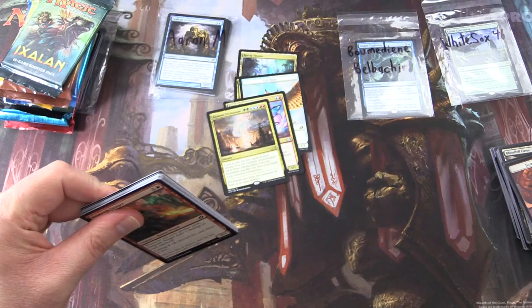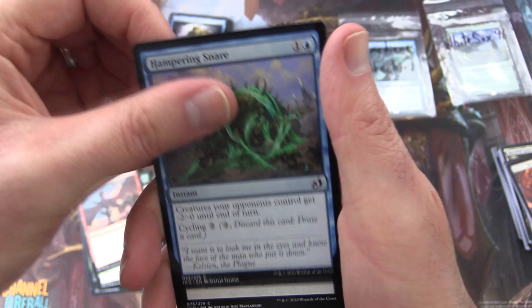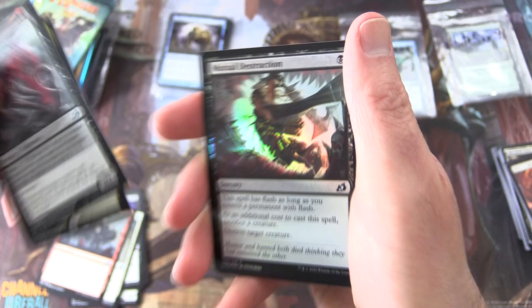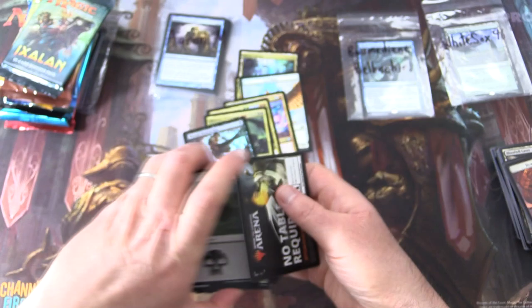Last pack for Aaron. Hoping for a Planeswalker or another Triome — I know, I know, greedy, greedy, greedy. We have Drannith Stinger, Imposing Vantasaur, Mutual Destruction, Fully Grown, Plummet, Drannith Healer, Raking Claws, Hampering Snare, Blood Curdle. Uncommons: Sanctuary Lockdown, Weaponize the Monsters — I don't think that's a good idea, sir. Insatiable Hemophage. I skipped right over the rare: Ruinous Ultimatum, sorcery for seven — destroy all non-land permanents your opponents control. A Swamp. No table required in Arena. There we go, Aaron — enjoy.